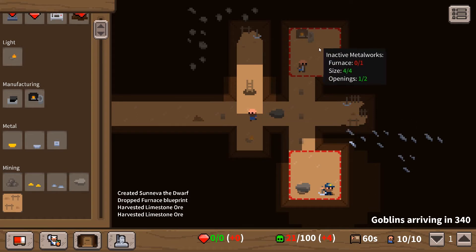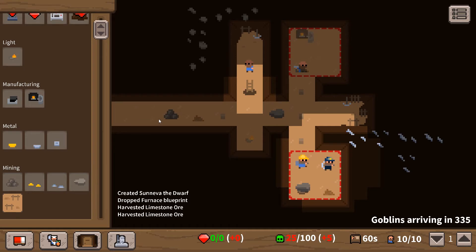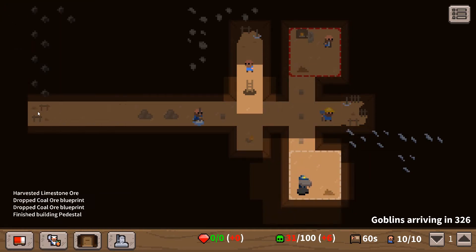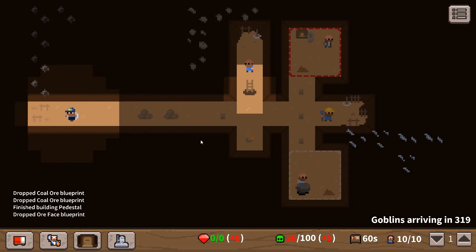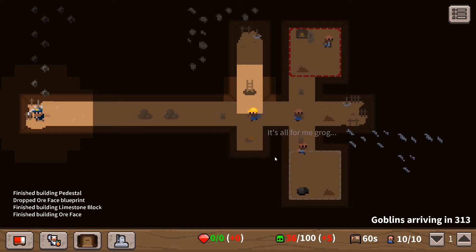We've not built the work thing, so let's drag it over here. That's how you do it - you need to drag it to the edge. Getting a little bit of coal from over there. Interestingly, we've got coal - I didn't put that coal lamp blueprint down but we've got one there. Maybe we need more coal.